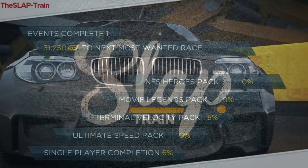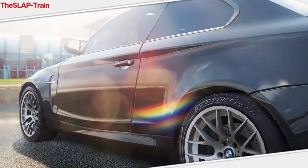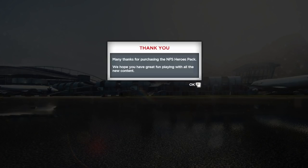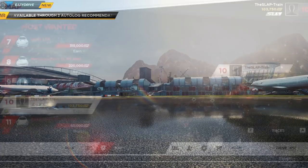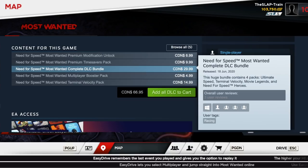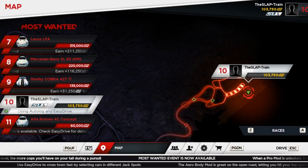Welcome back to the channel everybody. We're back with Need for Speed Most Wanted, and I've pretty much purchased every other DLC pack possible — we got the Heroes Pack, the Movie Legends Pack, Ultimate Speed Pack. We got a lot of packs for today. It totaled about 30 bucks for the full bundle, which I could have got the first time, but then we saw Dom's Charger and I had to do it.